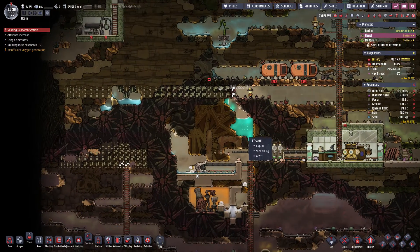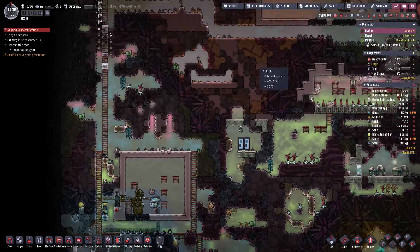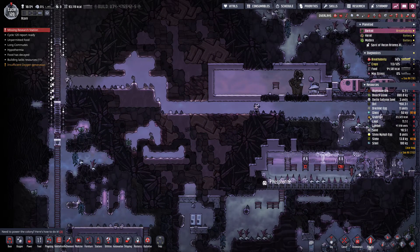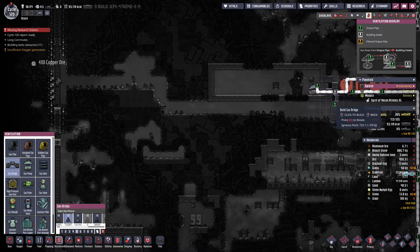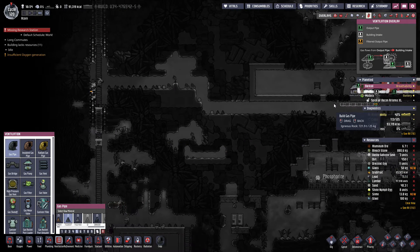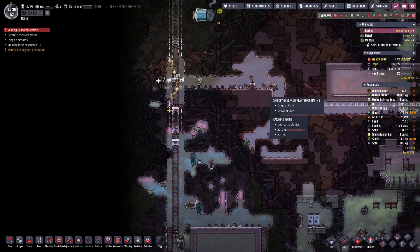Alright, how are we doing here? Working the way across. I've got this other geyser. Maybe instead of running the gas out here through the middle, I should run the gas back this way and down here. If I go through here, that is going to dig up all these wild plants. Do I want to dig up the wild plants?